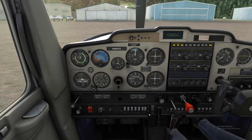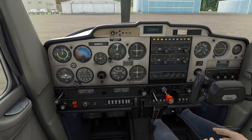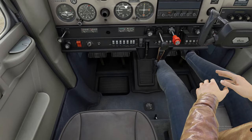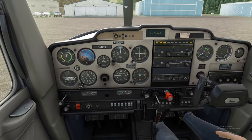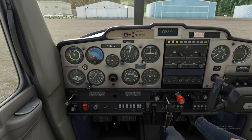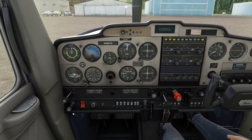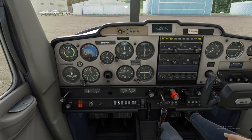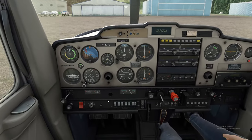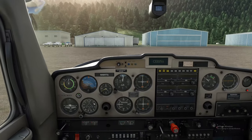First thing we want to do is make sure everything is off. Let's go ahead and do this quick today. We're going to hit the fuel cutoff right down there. Full mixture, we're going to crack the throttle a bit, throw on our battery and alternator, beacon light, and strobe light. We're going to hit that primer three times. Flaps are in the up position, and let's go ahead and give her a crank. And there she fires up.